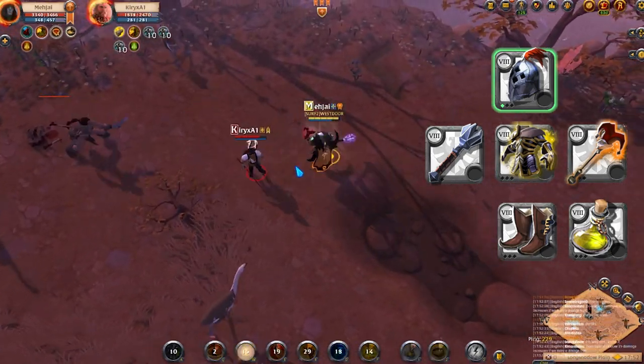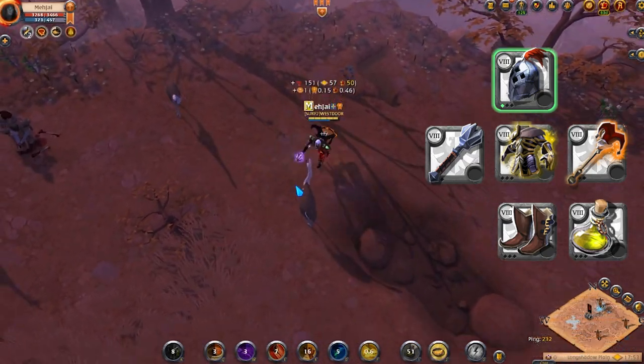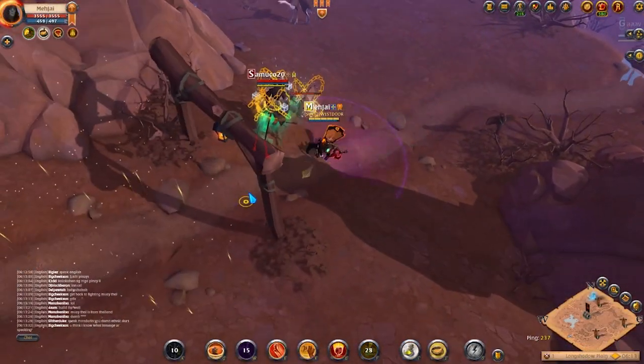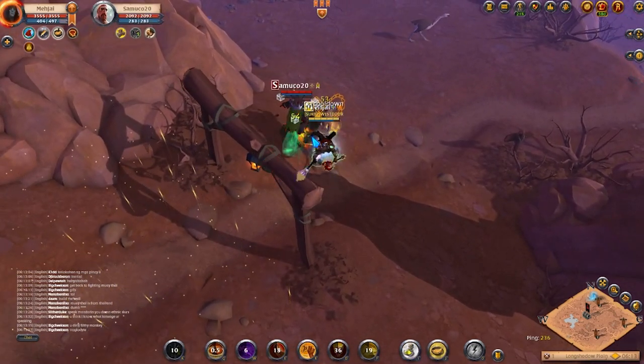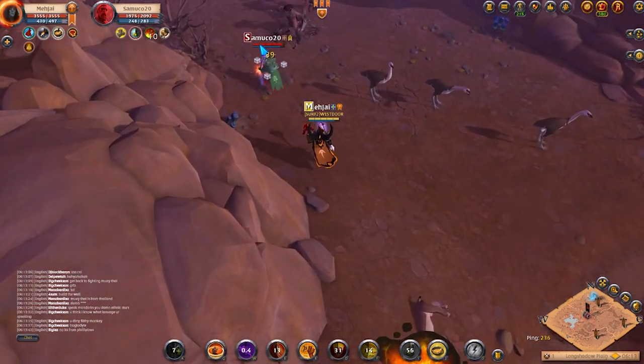If you're doing solo ganking, you might want to use as high a tier as possible so your damage is there. If you're ganking in a group, you can go for 6.2, 6.3, or whatever you have. Another thing is ganking spots.